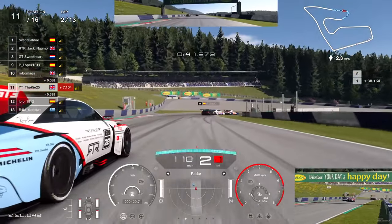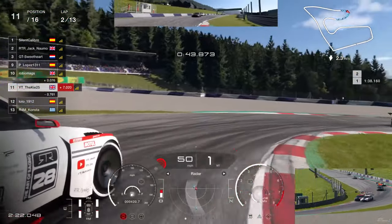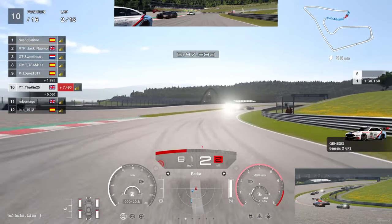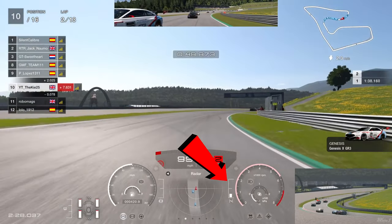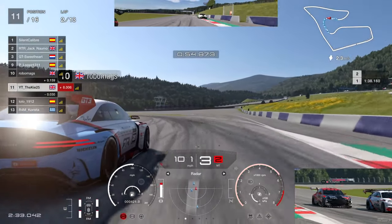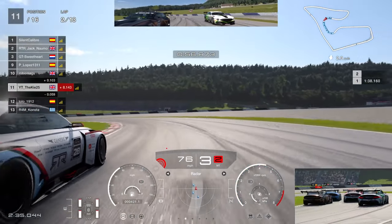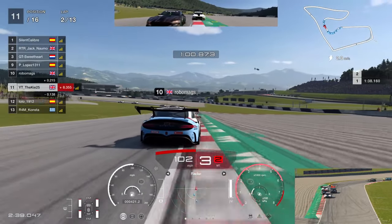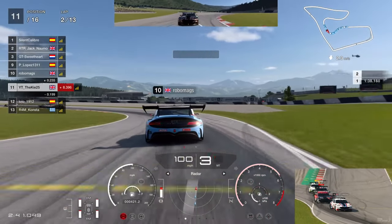The Genesis has incredible acceleration. Getting some slipstream on P10, we go for a move up the inside — down to first gear, hold the apex — but we run a little bit wide and make a tiny bit of contact. So we lift off the throttle and let him take the position back. It was just a bit too much — didn't slow down enough — so we make sure to give him that position back cleanly.